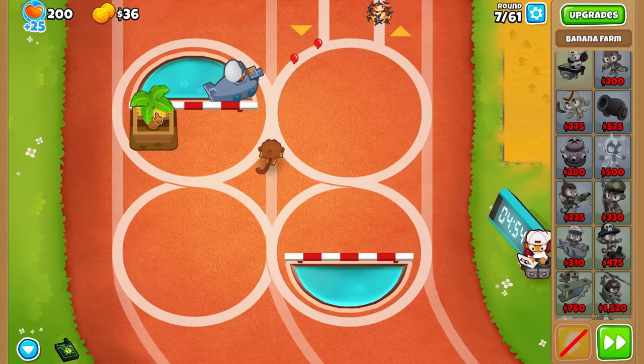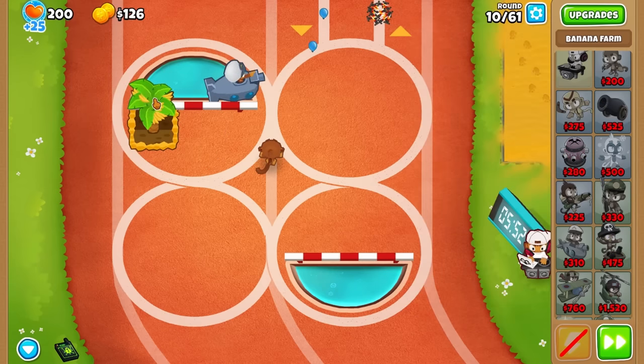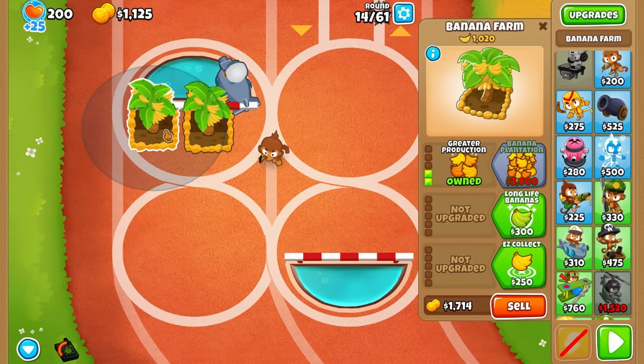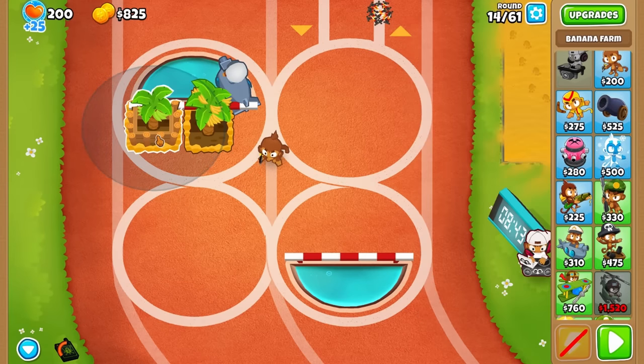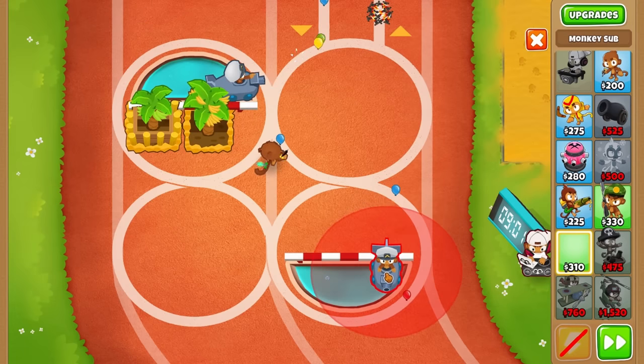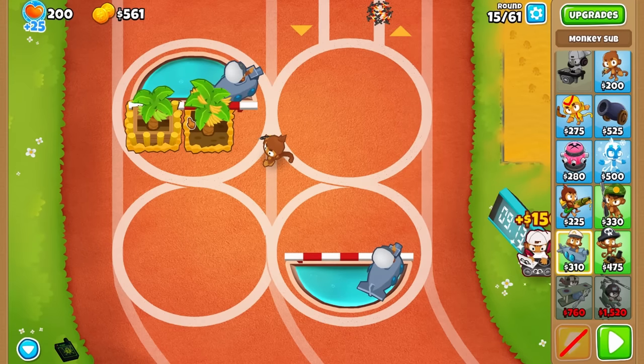Alright, after placing down your free dart monkey and ban, you have to place down one more sub or a boomer to prevent penalty time. So until round 28 it's basically a normal farming strategy. You go for two greater production farms and upgrade one of the production farms to 2-0-0. You also have to put down an extra sub or an extra boomer depending on your map to prevent even more penalty time.